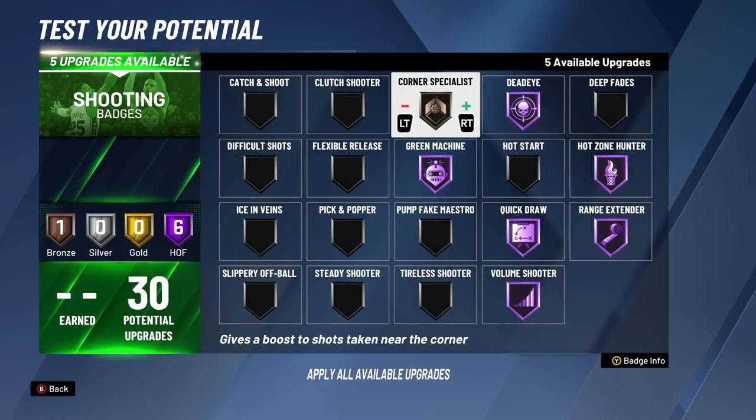For the 25th badge upgrade, we're putting on Corner Specialist bronze. This is the badge I use for my fades. What Corner Specialist does this year — it not only helps you in the corner specifically, it helps you from the hash all the way down to the corner and even in that mid-range. I like the mid-range towards the corner, whether it's in the corner or on the mid-range. If Difficult Shots isn't working for me, I like to use Corner Specialist.